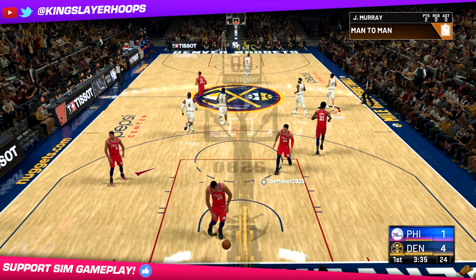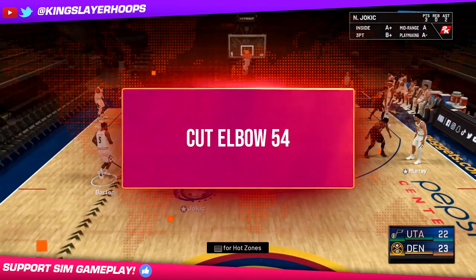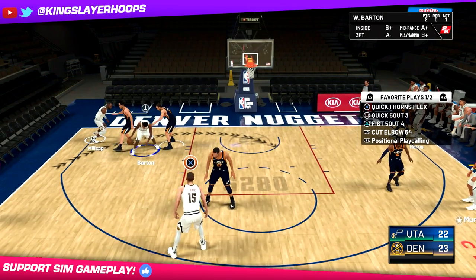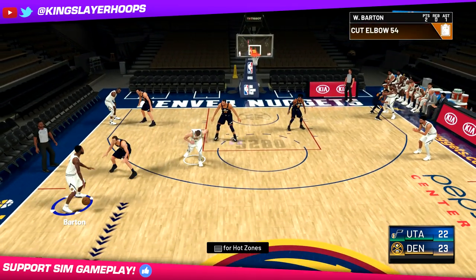The first money play we're going to be looking at today is called Cut Elbow 5-4. First of all, just be aware that you're going to need big men, specifically centers, that can pass to run most of the plays in this Denver playbook. So just keep that in mind. Important roster distinction to keep in mind.